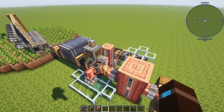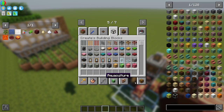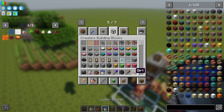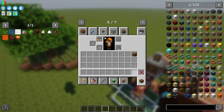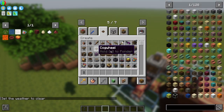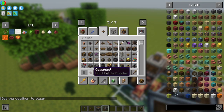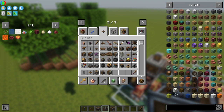This should all work now — all we've got to do is power it. Let me clear out my inventory and make room for the powering components. Grabbing the powering components: gearboxes, gears, cogwheels, encased chain drives, shafts. I'm also going to grab a creative motor.